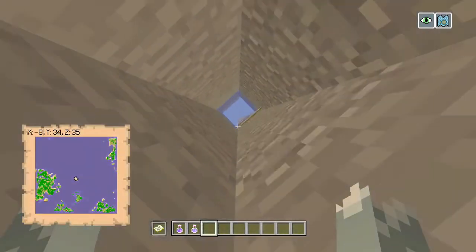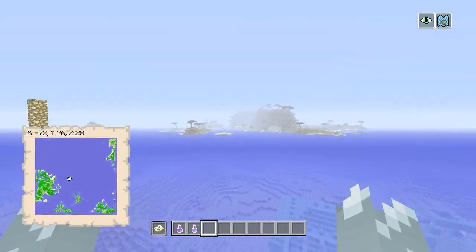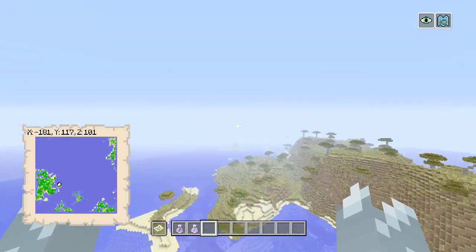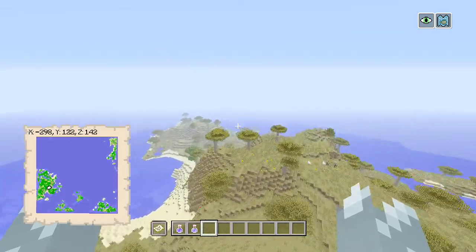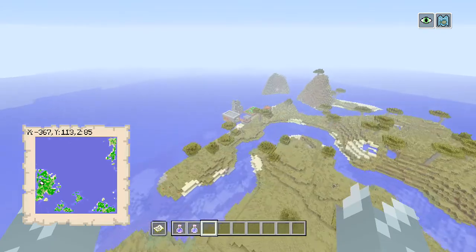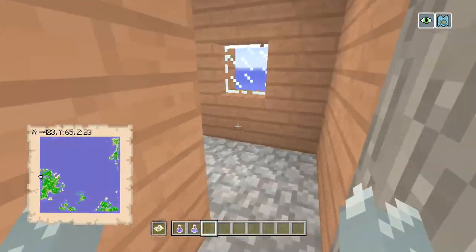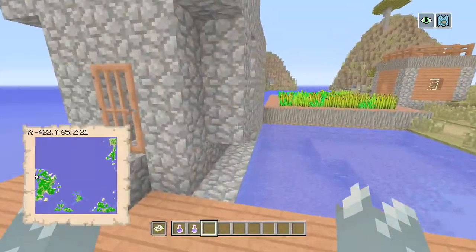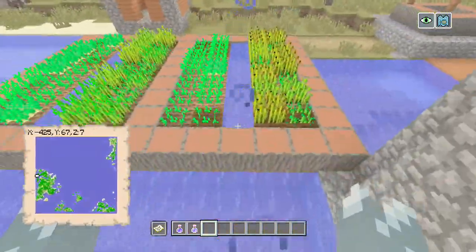Let's take a quick look at the savannah over behind us. Obviously you've got an ocean monument there, but there are plenty of them because it is a deep ocean biome which covers most of the map. Over here you can see you've got all the acacia trees — it's a decently sized island if you ever wanted to do any sort of building. And then over here you have a farm. Survival island is supposed to be tricky, but if you want to make life a little bit easier, there's iron armor over there, and you've obviously got potatoes and some wheat.